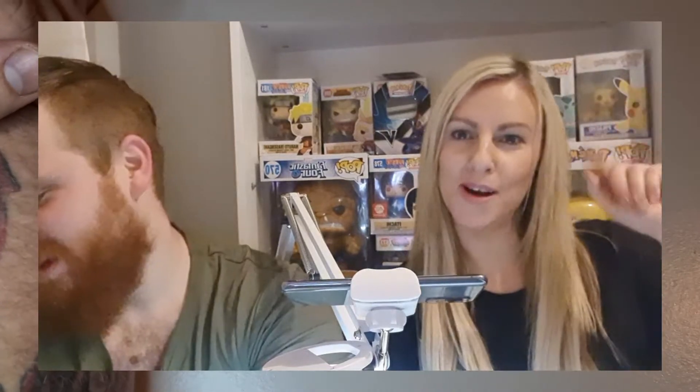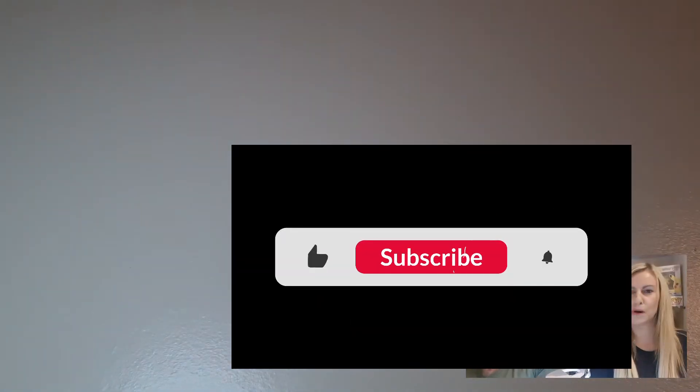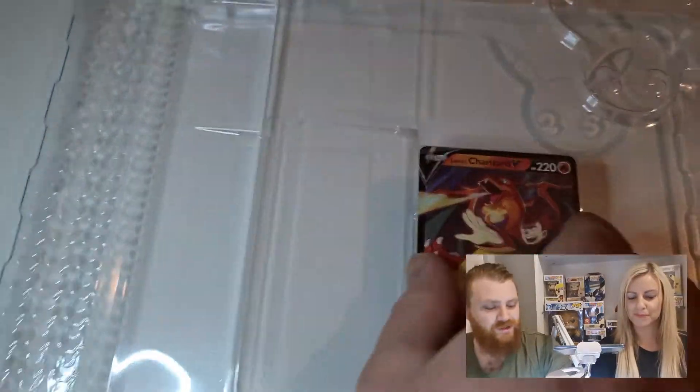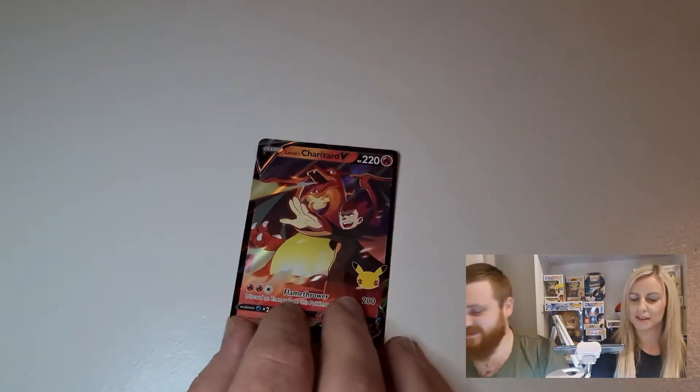Hi guys, welcome back to Pokejinger Ninja. My lovely assistant Hayley has come to open some more cards with us today, hopefully bringing us good luck again. Today we have Lance's Charizard celebration box. We'll pull out that base set Charizard from the celebration packs. We've decided we're gonna get a buzzer - if I don't like a pack I'm just gonna buzz.